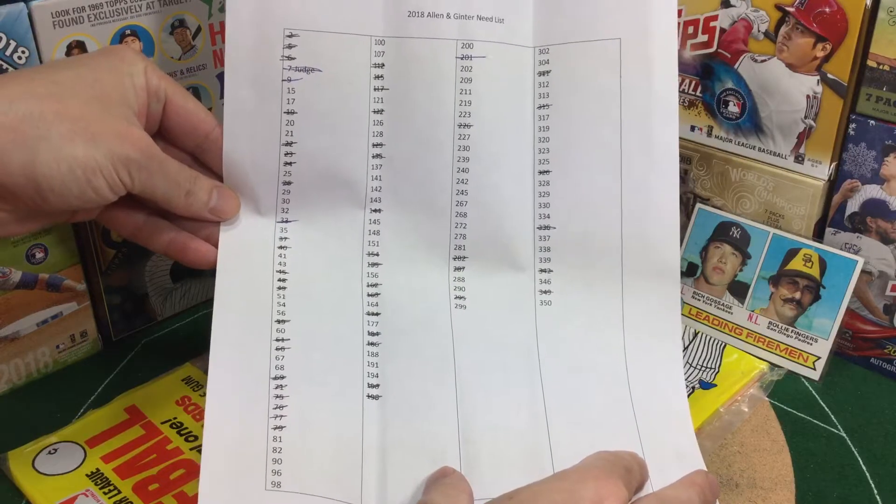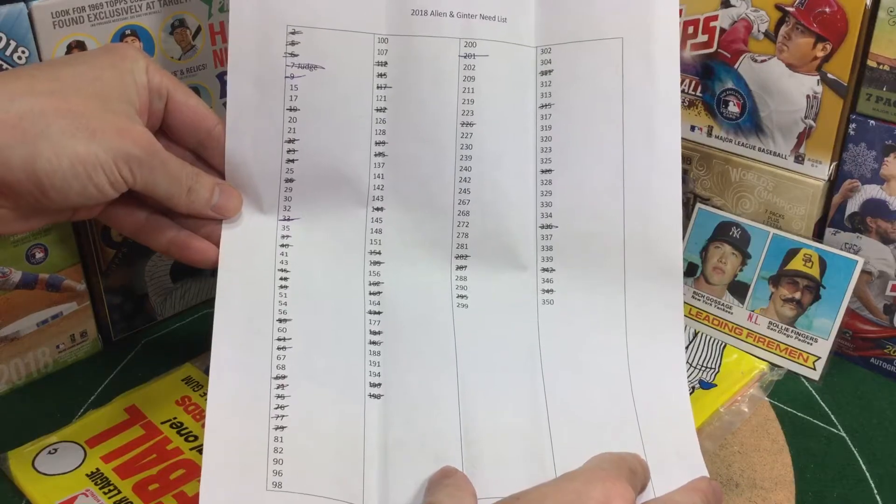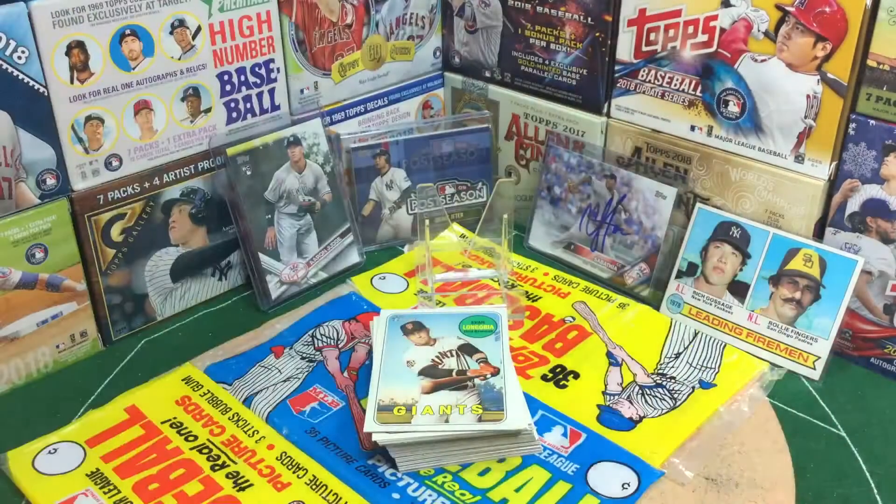I haven't really calculated what you get towards a hobby box, but here's the active list. If you want to pause, you can sort of see how much further there is to go. Quite a bit, but still marching towards it. A lot of people have emailed me and offered to send cards. Here's the list of the 2018 Ginter if you are playing at home.